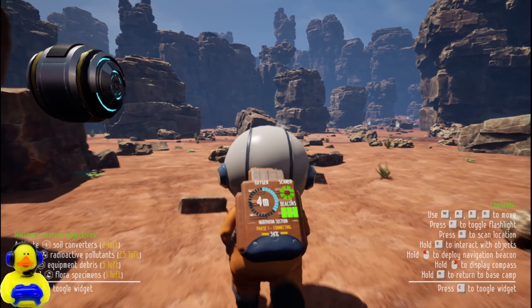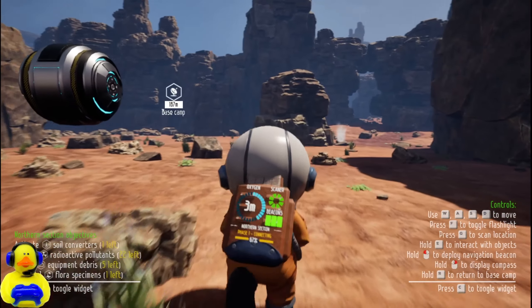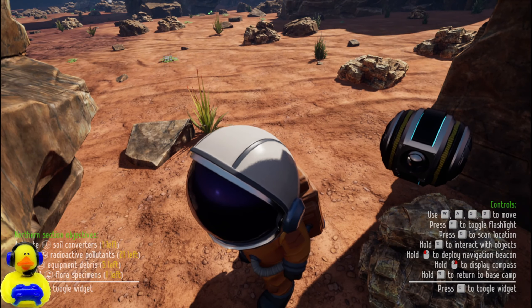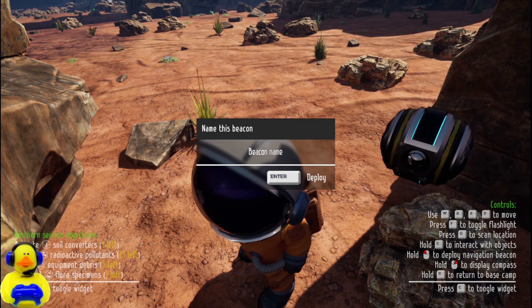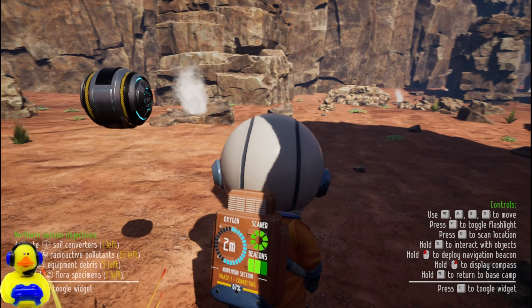All right, here's another one. That sounded kind of cool actually. This looks like a spot I'll easily not be able to find, so let's do this — put a beacon down. There, that way I can find it a little easier because I can get lost pretty easy.